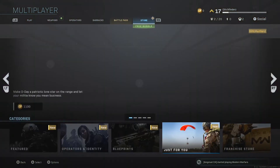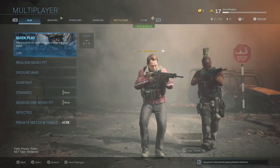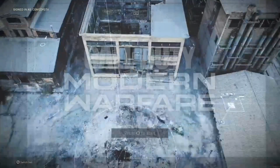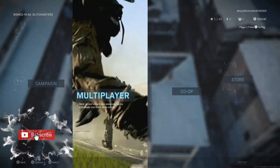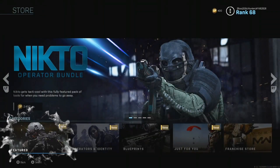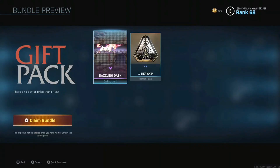As you can see on screen, it is not there for the main account. Now all you want to do is back out all the way to the main screen and sign in to the multiplayer on your main account. Now you will have your free bundle and you can claim it.